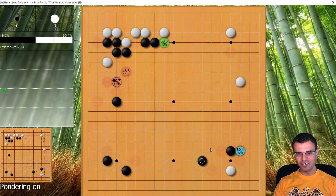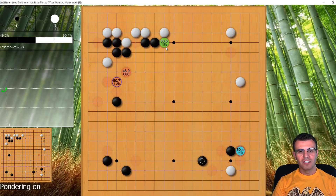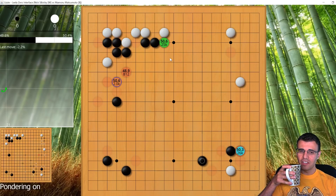It just needs to play out another 5,000 variations to catch up. This one keeps pulling away — 12,000 variations in this one and it's still a higher percentage. This is kind of funny, partly because this is one of the moves I checked in Lizzie before this review and I saw the same thing happen. When I first ran it, Lizzie kept wanting me to play down here, but I was like no, this move has to be bigger. We need to drink a little more tea — I just want to feel vindicated.